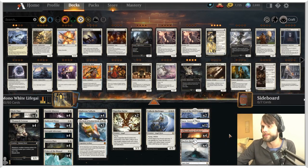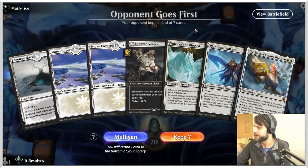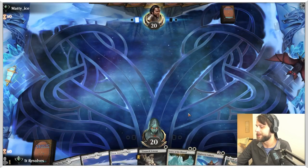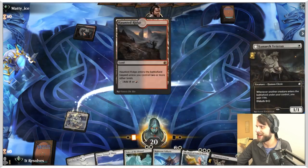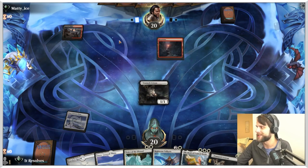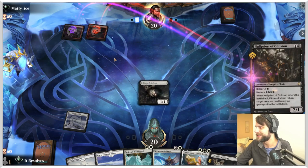Let's jump into a few games. Here we are for game number one — this is about the perfect start. We've got a one into two into three. Seeing black-red, I'm assuming this might be a vampires list, but we'll certainly find out. Haunted Ridge is very scary for us, but let's see what we can do.